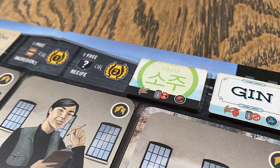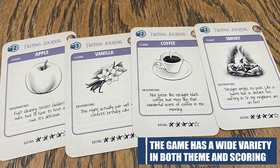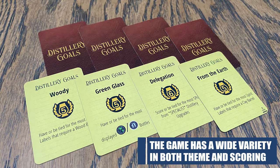The game has quite a bit more going on that I haven't even touched on. You'll be collecting spirit labels and using them to trigger bonuses, adding flavor cards to your aged spirits to increase their sale value and points. There are even public spirit awards to achieve along the way, and private goal cards for more end game scoring.